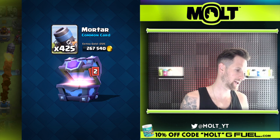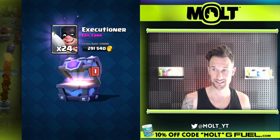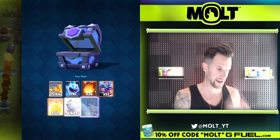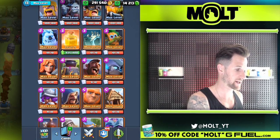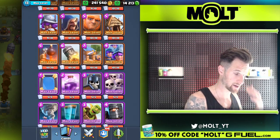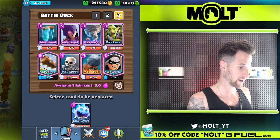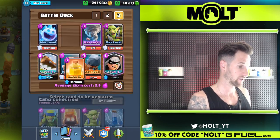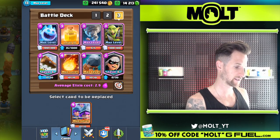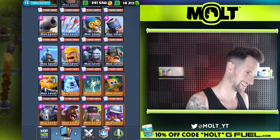Alright guys, y'all are about to see me play with the mortar. Executioner! And then what legendary are we gonna get? The log — the log. Okay, so this won't be too good. Now I get to choose a card. I'm gonna bring the tornado in on this deck first, upgrade the heal up to level 10, and then bring the tornado. I don't want to replace this deck because that one's actually a lot of fun. So we got ice spirit, the log, heal spell, fireball, executioner — which is finally max level — three musketeers, the tornado, and mortar.